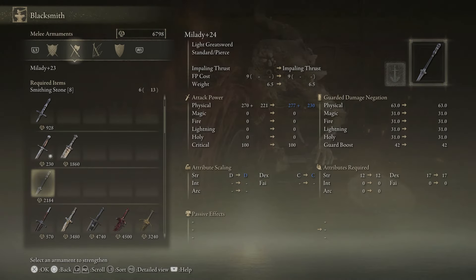Here we are at level eight — this is the last level. We're going to go seven and nine. Pump it up one more time. There we go. If I want to invest in the Ancient Dragonsmithing Stone to get it all the way up to level 25, you can see there in blue it's going to be up to 284 and 239. The dex scaling is C, so that's gone up a little bit. But from D at our start, sometimes you can get all the way up to B or A scaling. The point being that this is really going to give you more bang for your buck than just going and pumping your dex, your strength, your intelligence, your faith, or your arcane.